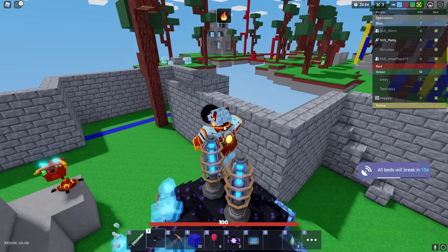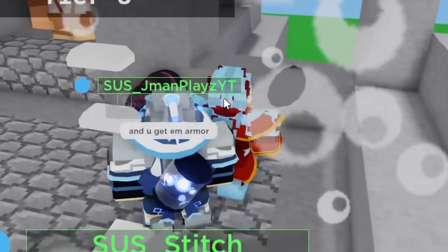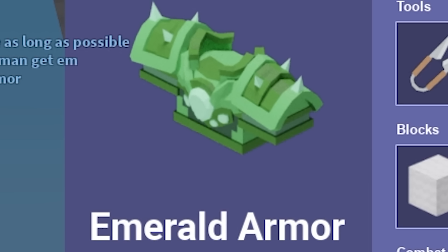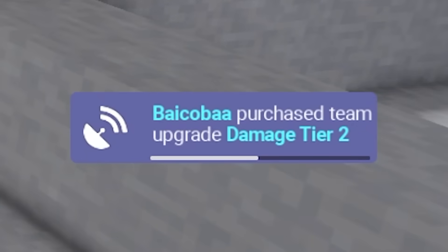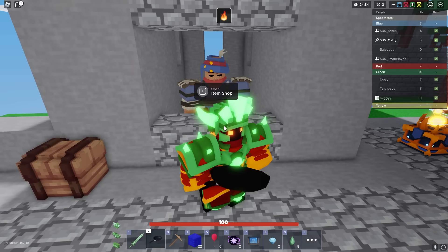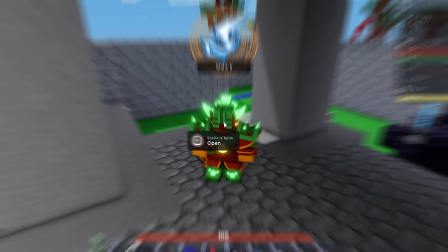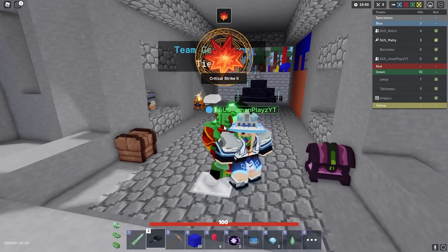No one even got near our bed — we had a complete perimeter around our bed and nobody got to us. Oh my gosh we just got shot again — this green team really does not like us. Right now I'm saving up for some emerald armor, it's going to cost 40 emeralds. But we can do it. We just got damage tier two, and now we just need armor protection tier three. Okay now I have over 40 emeralds so I'm going to buy emerald armor right now — there we go! I'm going to see if I can get a better enchant. Okay critical strike two — that's not that bad.